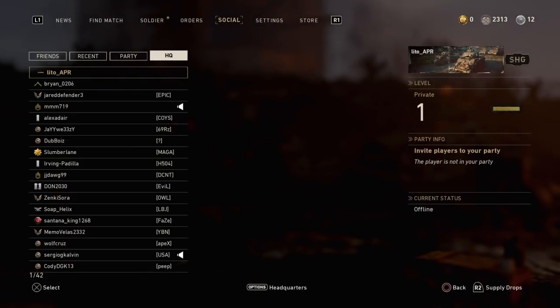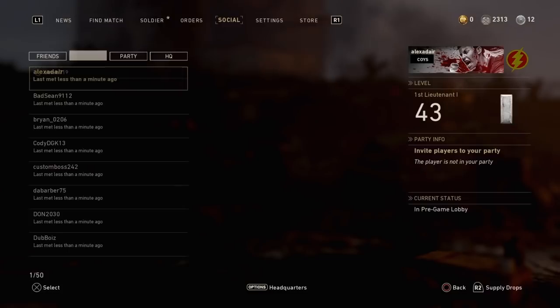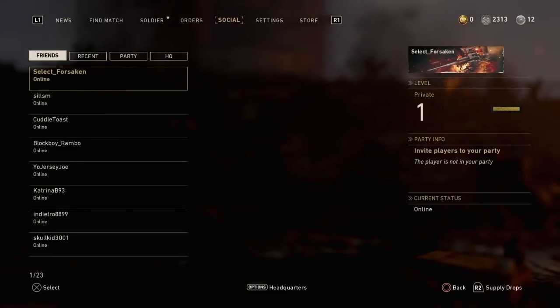In the social menu page, you have Headquarters — that's everyone in the headquarters, which is an update that just came out recently — your Party, which is anyone who's in the party with you, your Recent Players, which are players you've met recently, and your Friends.